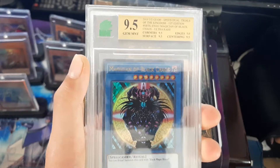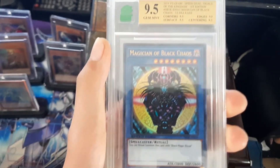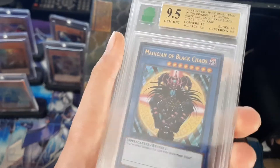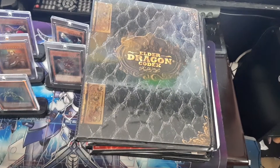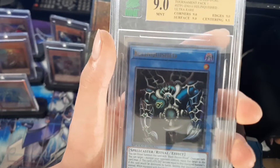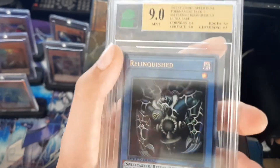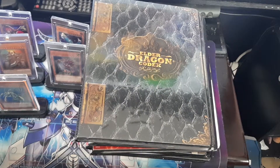I have a PSA 9.5 Meditation of Black Chaos — Speed Duels version. I wish I could have got a 10 on that, that'd be awesome, but I've tried against them with my other ones later. I have a Tournament Pack 1 Relinquish. Got a 9 on this one but I'm still pretty happy — 9's good. I used to have two but I sold one of them.